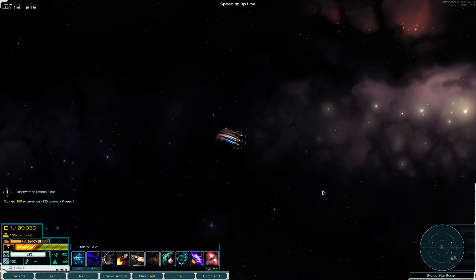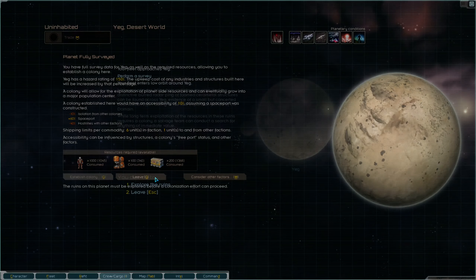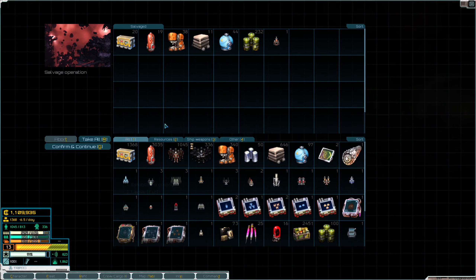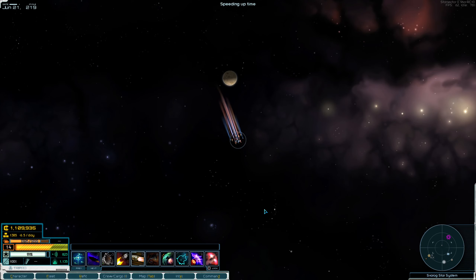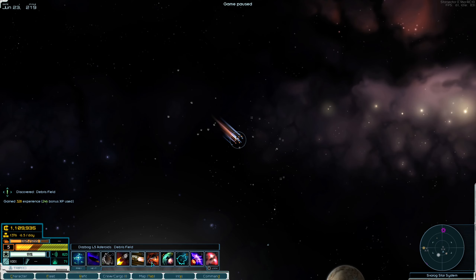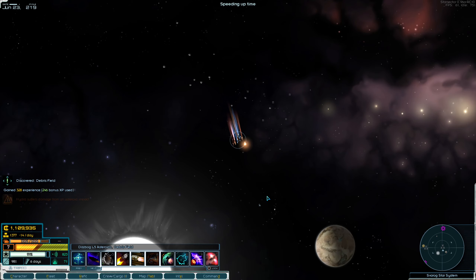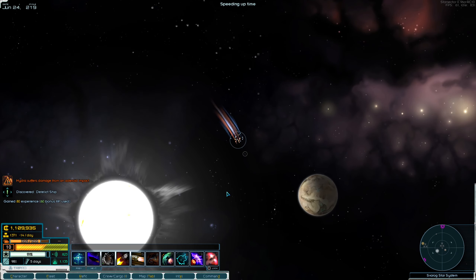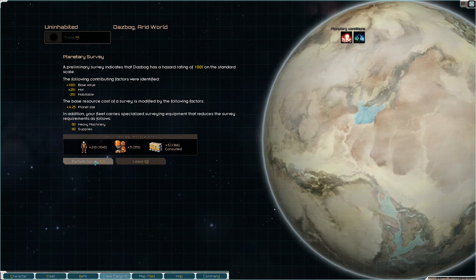Treasure trove! We have a debris field right here, and the interior of this system is full of juicy things. A little desert world with some ruins — nothing special, but it'll keep our exploration going by grabbing all the supplies and fuel. We can really stay out here for a very long time before we have to go back. And I spy an arid world over there.